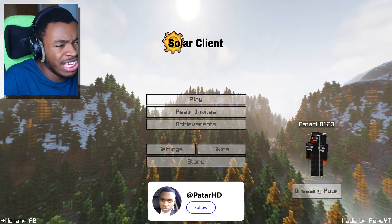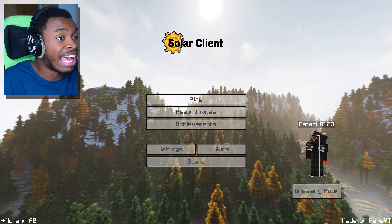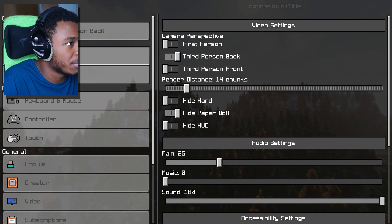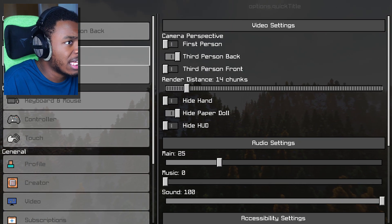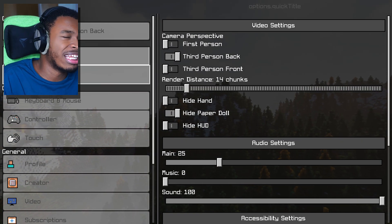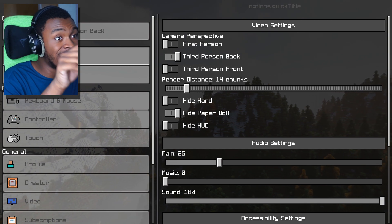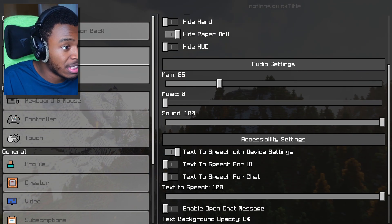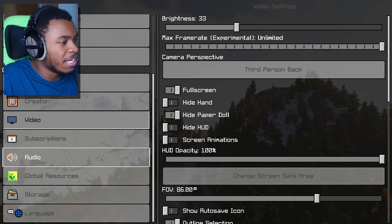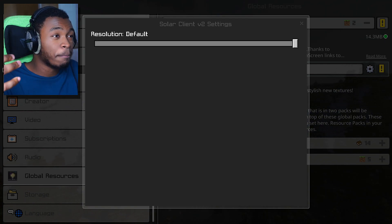First up, we're checking out Solar Client V2. The home doesn't look bad, just average. We got Play, we got Realm Invites, which actually takes you to Realm Invites — I like that. But the home does look pretty basic. The settings look basic too, and you have this 'Quick Options' section, which is actually your quick video settings. You can easily change your perspective right here, which is not bad.